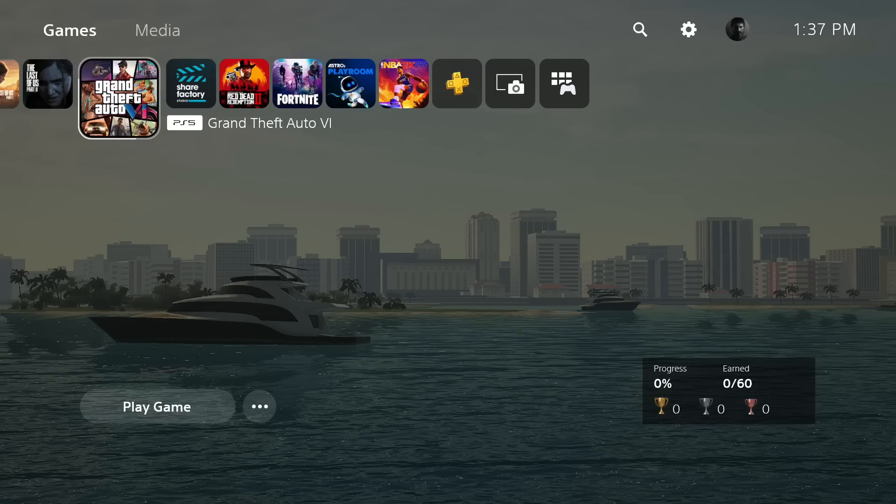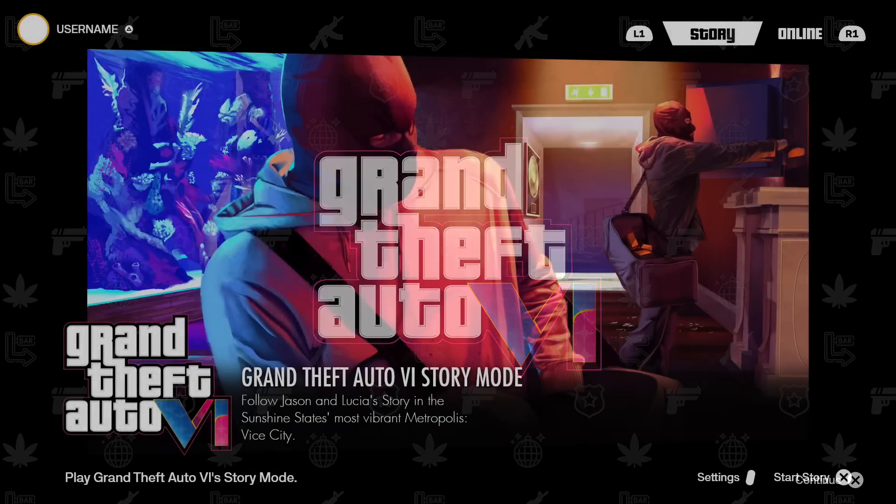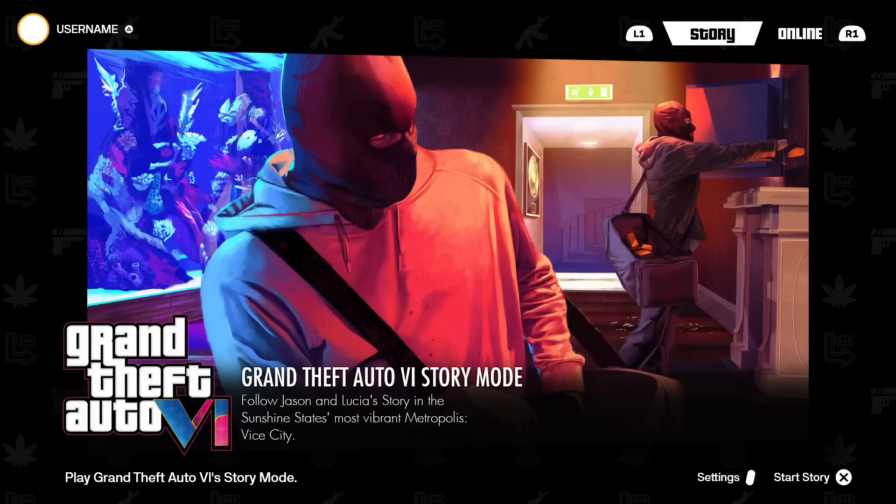Once you do that, this is primarily what it's going to look like when you load it up for the very first time. The logo is going to appear with some sort of background, and then it's going to say continue or load in, probably giving you the ability to jump from story mode to online. This one says Grand Theft Auto 6 story mode, follow Jason and Lucia's story in the Sunshine State's most vibrant metropolis, Vice City. You'd have settings, start story, and even an online mode as well.